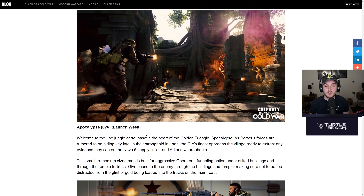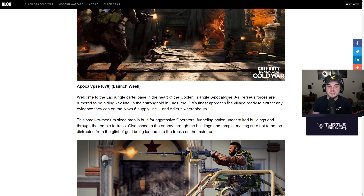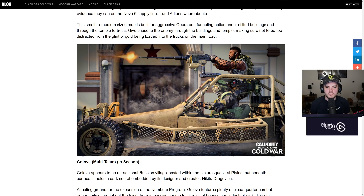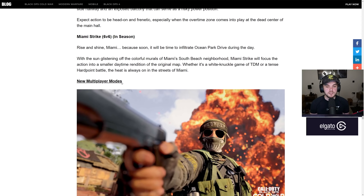For multiplayer, we've got four new maps. Apocalypse is the new 6v6 map — welcome to the Laotian jungle cartel base in the heart of the Golden Triangle, as Perseus forces are rumored to be hiding key intel. The CIA's finest approach the village to extract evidence on the Nova 6 supply line and Adler's whereabouts. This small-to-medium-sized map is built for aggressive operators, funneling action under stilted bridge buildings and through a temple fortress. You've then got Golova for multi-team, Mansion 2v2 for Gunfight, and Miami Strike.